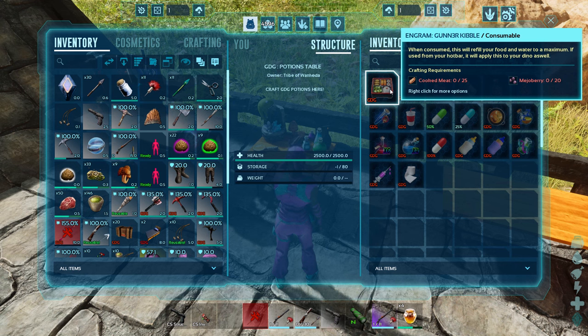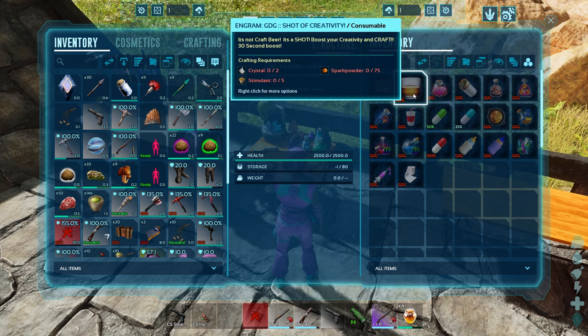It was the FMK station that I used back on ASE on PC that had the healing potions option — this one does as well. If you have it in your hotbar's last slot — whatever slot bar that is for you console people — it's going to do for you and your dino at the same time if you're riding your dino. There's also a Shot of Creativity: a 30-second boost so you won't need to mind-wipe and dump into crafting skill — just take a swig, craft what you need, and repeat.